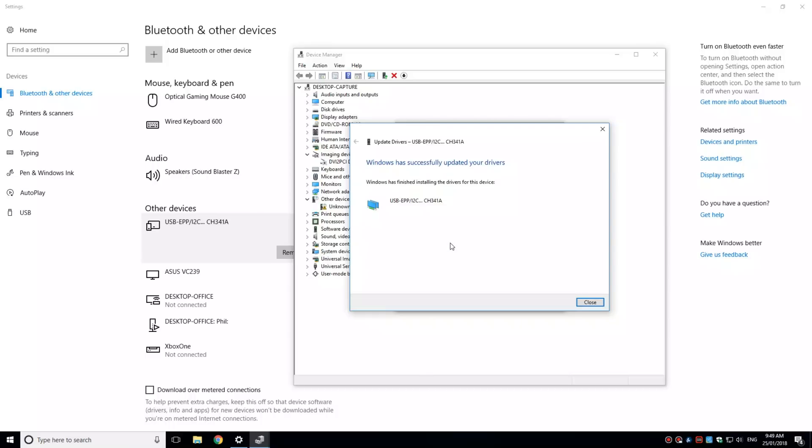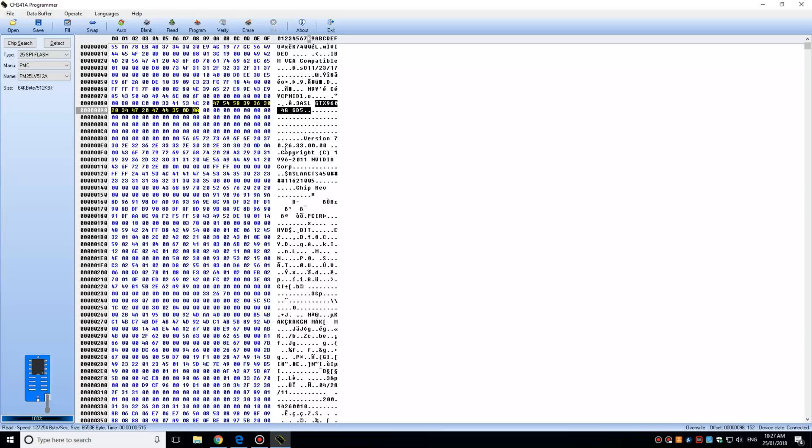In the programmer software, select the chip you are flashing, then load the BIOS file and click on the program button.